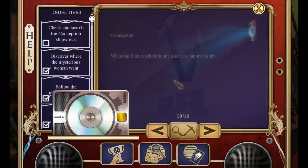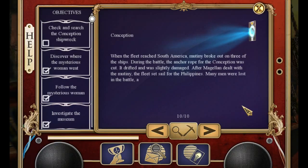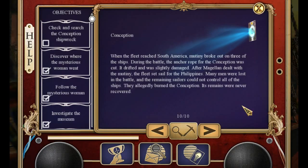Fact card number 10 — the Conception: when the fleet reached South America, mutiny broke out on three of the ships. During the battle, the anchor rope for the Conception was cut; it drifted and was slightly damaged. After Magellan dealt with the mutiny the fleet set sail for the Philippines. Many men were lost in the battle and the remaining sailors could not control all the ships — they allegedly burned the Conception and its remains were never recovered.